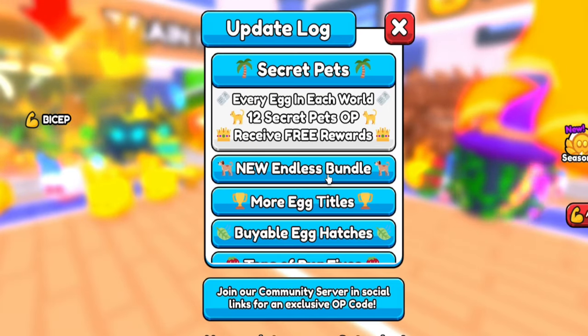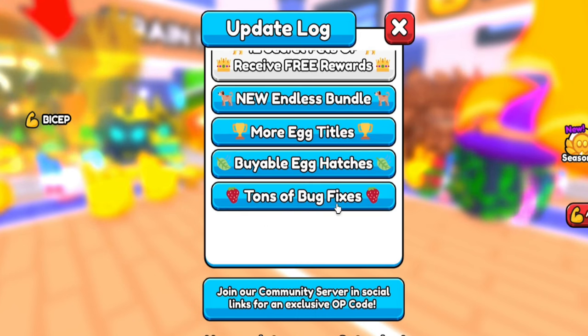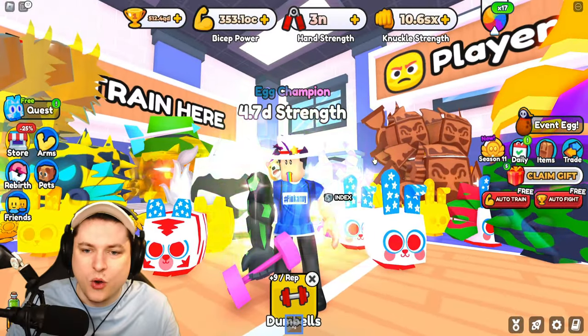There are 12 secret pets to collect, with free rewards for everyone if you get them. There's also a new endless bundle, new egg titles, new buyable egg hatches with rewards, and tons of bug fixes.